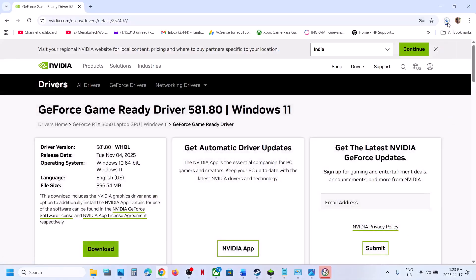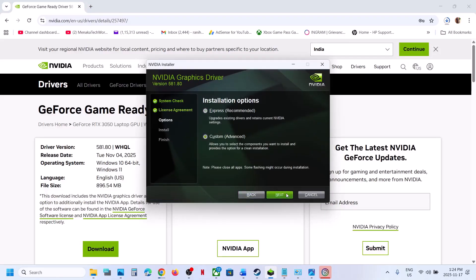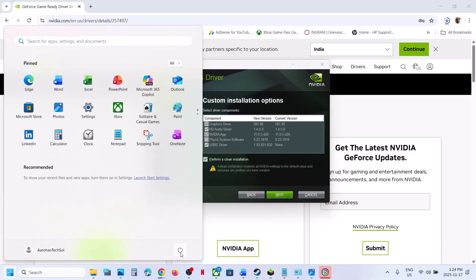Once the download is complete, run the exe file, click Yes to allow, click OK, then click Agree and Continue. Select the Custom option, click Next, and put a check on the box that says 'Perform a Clean Installation.' Click Next, and after the clean installation, restart your computer.